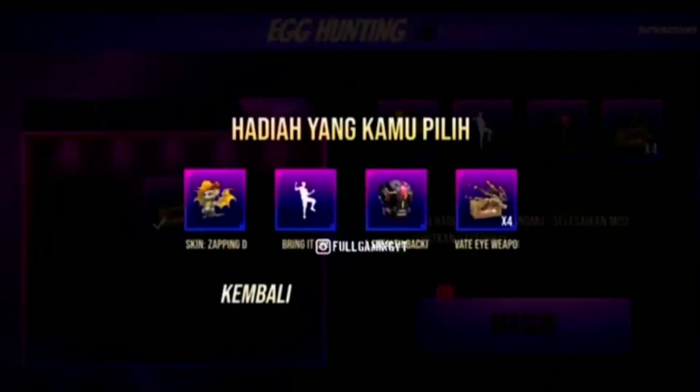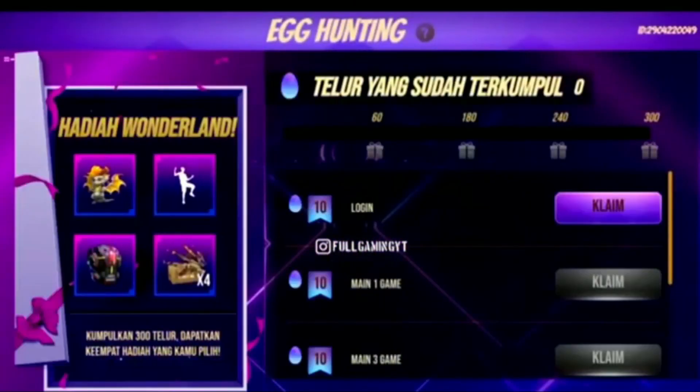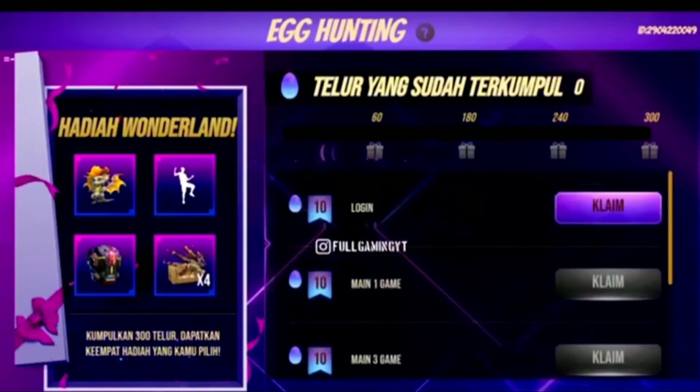If you want to look at the file, then you can enter X of those. Then you can select one right and spin. That is the event.